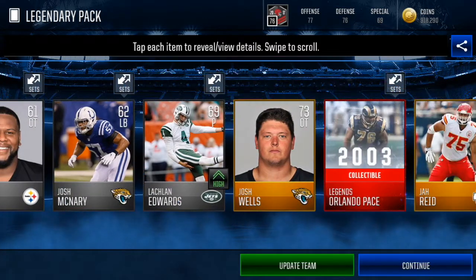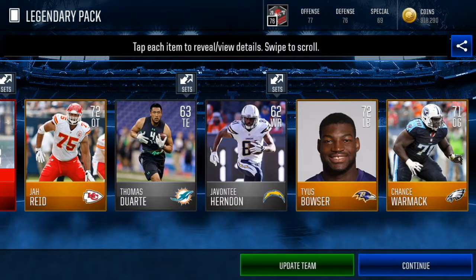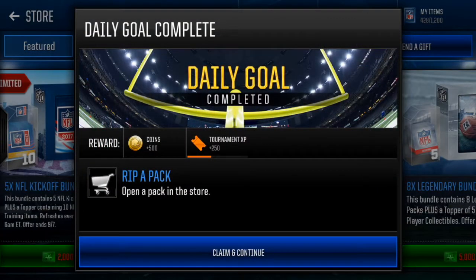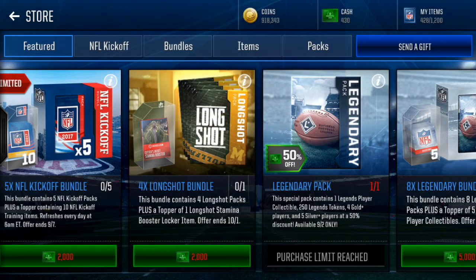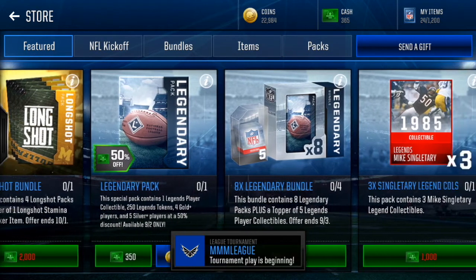We get a 69 overall punter which is the update team - nothing else really in this pack. We get that Orlando Pace which probably goes for about 40,000 coins. I'll be right back when I get to the third account.